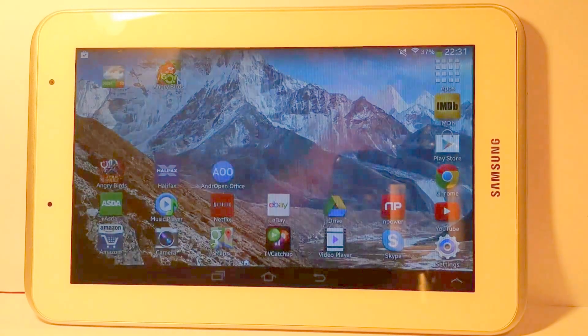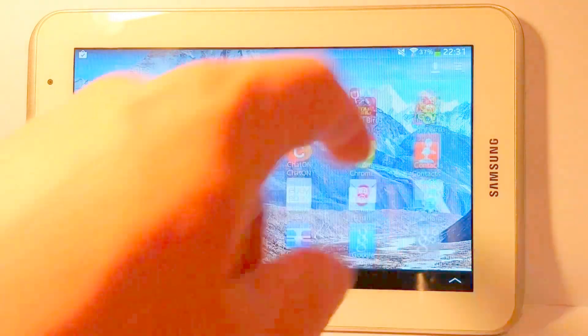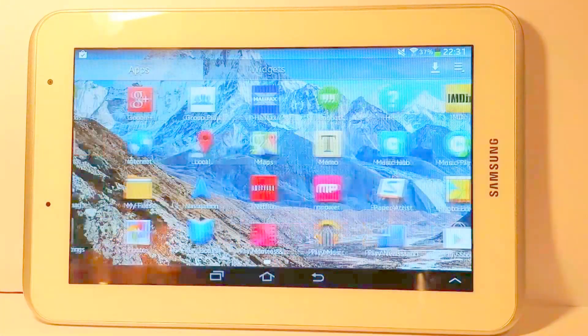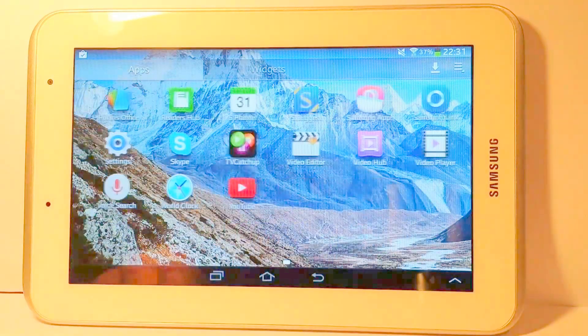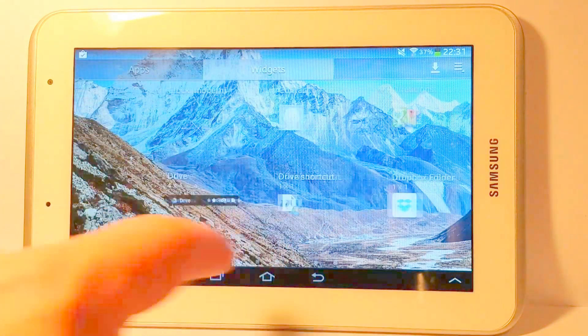First up, we'll have a look at some of the apps that are on the device. Some of these I've installed myself, others are already on there. As you can see, there's a nice array of apps — video player, all your multimedia stuff, and widgets as well.